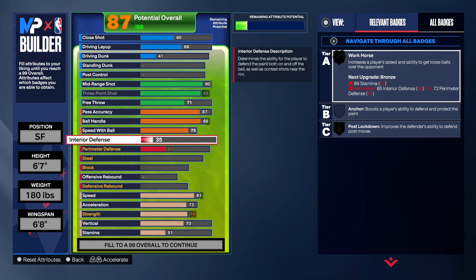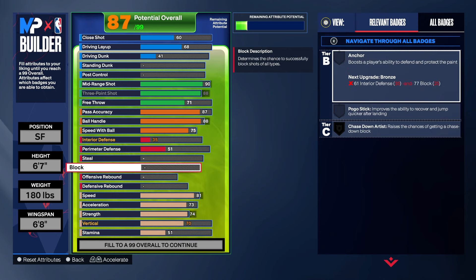As far as the interior defense, it's going to go up on its own. Let's go ahead and max the block out. The highest block we can get with this build is a 75 because we have to have that 88 three-point shot. On some builds, you need to take your wingspan down, and when you take your wingspan down, your shot blocking goes down — in this case, to a 75. That's a bummer, but that's just what it is.